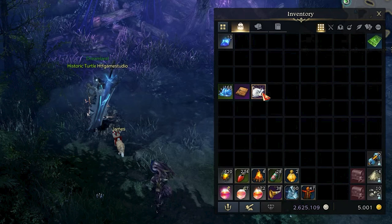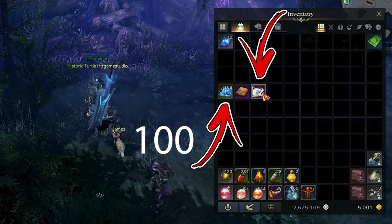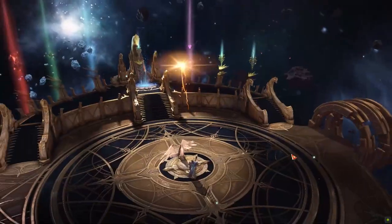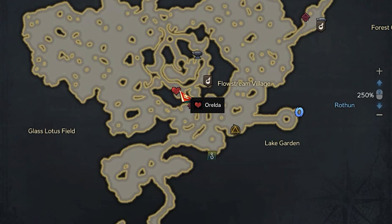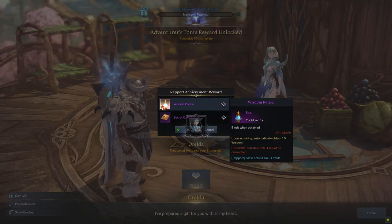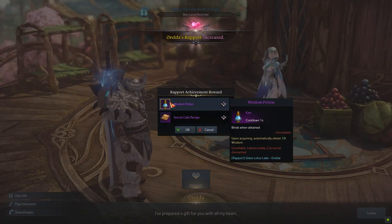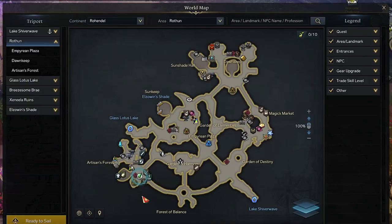Continue visiting these spawn points until you obtain 200 Magic Snails, or 100 Magic Snails and 1 Magica Albino Snail. The next step is to complete the main storyline of the continent. Then visit the Glass Lotus Lake area — specifically its bottom side near the Flow Stream Village Triport. If you finish the main storyline, to the top left from the Triport location you will find a rapport NPC called Aurelda. You need to bring it all the way to the maximum level called Trusted, which will allow you to claim the last rapport achievement reward that has the Secret Cake Recipe as the second item.